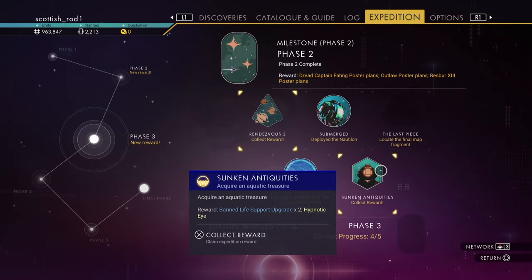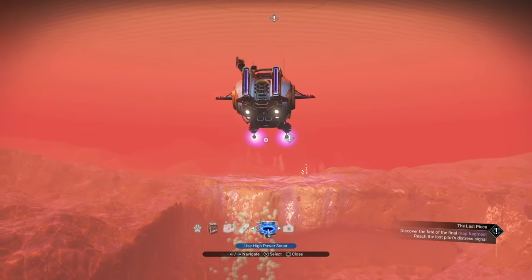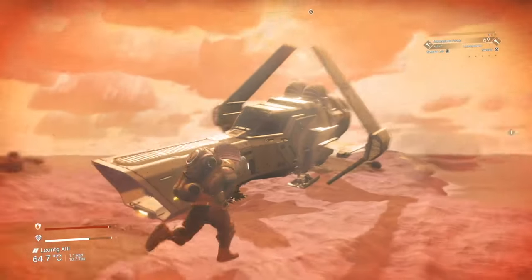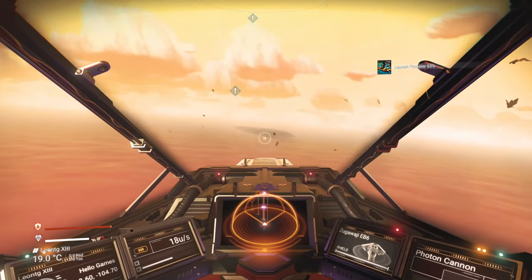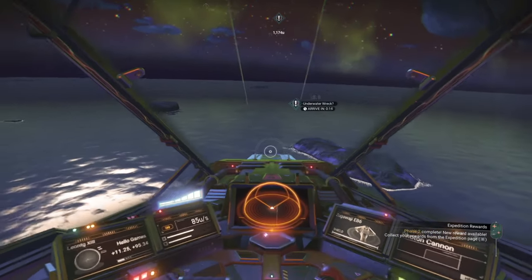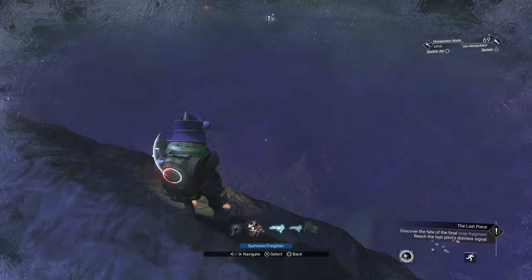Now let's select the last piece milestone. It might be hard to see, but that's the icon you want. So return to your ship, and to make life easy, just fly there. For this phase, I really would advise landing as close as you can. When you've landed, get in your nautiline and head to the destination.